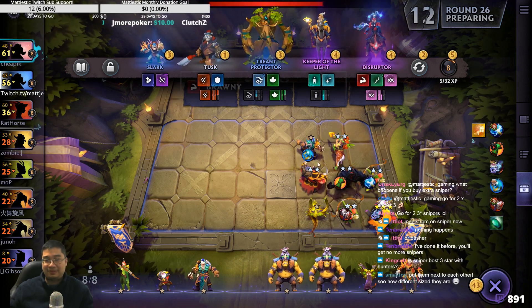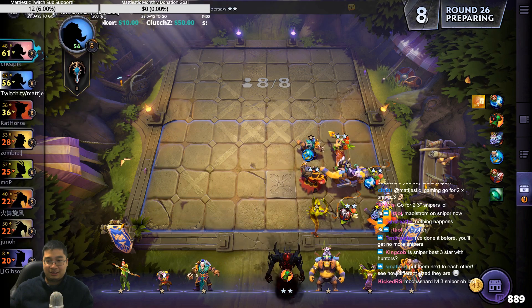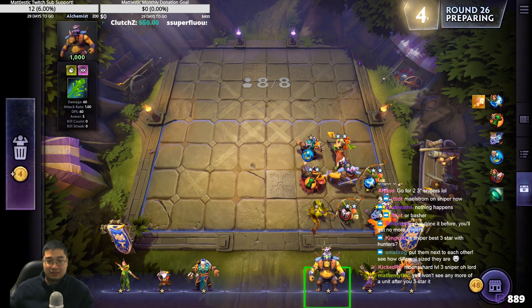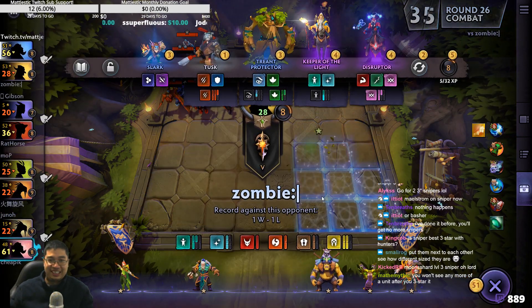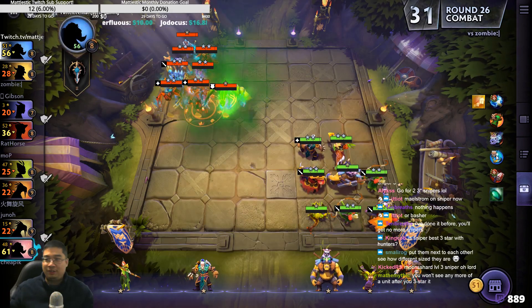Three-star Launched. Who hits faster? Launched is 7.7, Enchantress is 6.7. Launched gets the Basher actually — Venno gets Basher, Venno hits the fastest. This is the difference. Sniper never stops hitting, guys — he's like, you take a shot, you take a shot. You get lifesteal. So good.